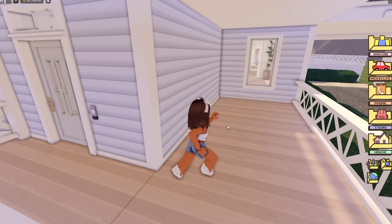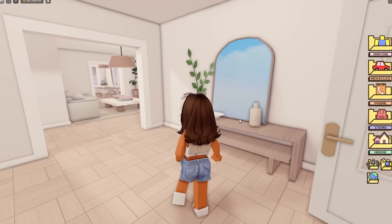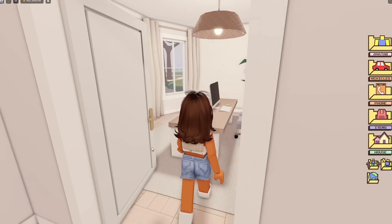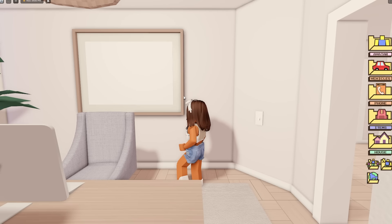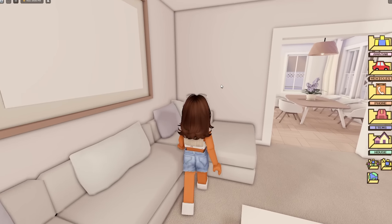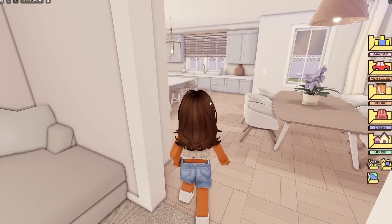I already like the fact that you have a porch - really cute, I wish there was a little chair to sit and watch your neighbors. Going inside we have a little entry hallway with a pretty aesthetic side table and mirror. There's a door to a downstairs study with a lovely painting. Continuing through we have a nice cozy living room. Smaller houses do seem more cozy - this would be a perfect house just for myself.